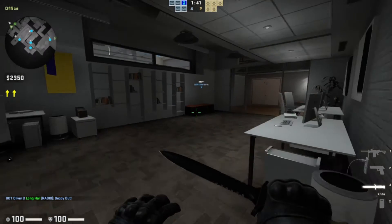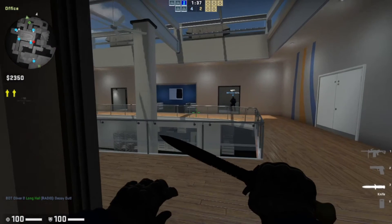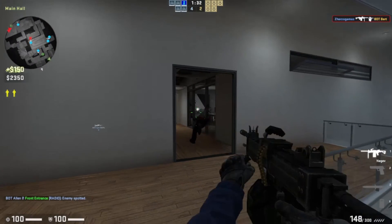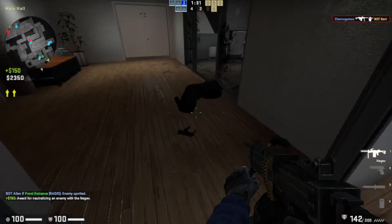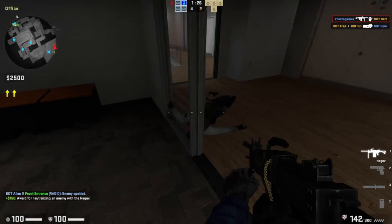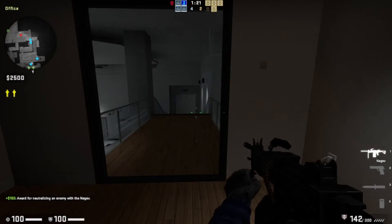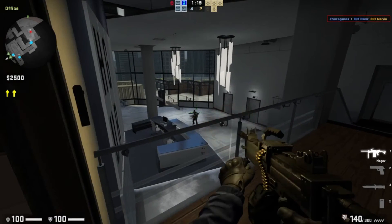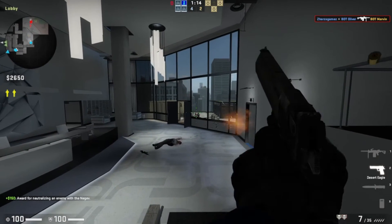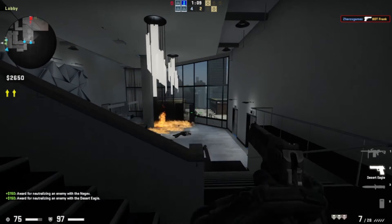Where are the enemies at? Trying to run from me. You tried to backstab me — not so fast my friend. You think you can backstab me with a riot shield on? Better luck next time. Where are the enemies? I can see one. I dealt a whopping 74 damage to him. You have to reload this thing a lot.